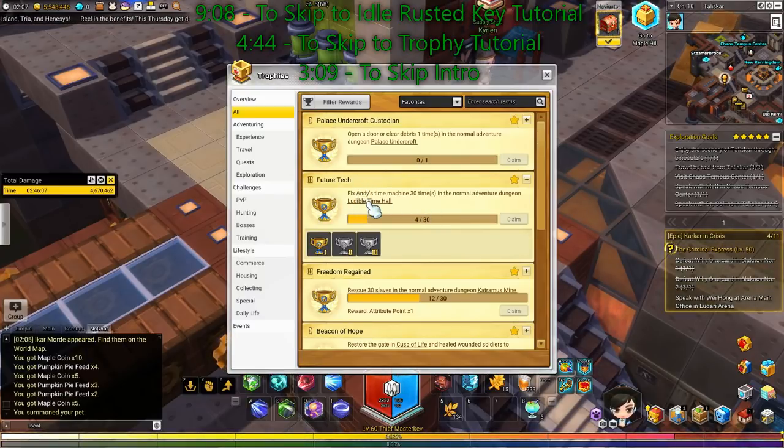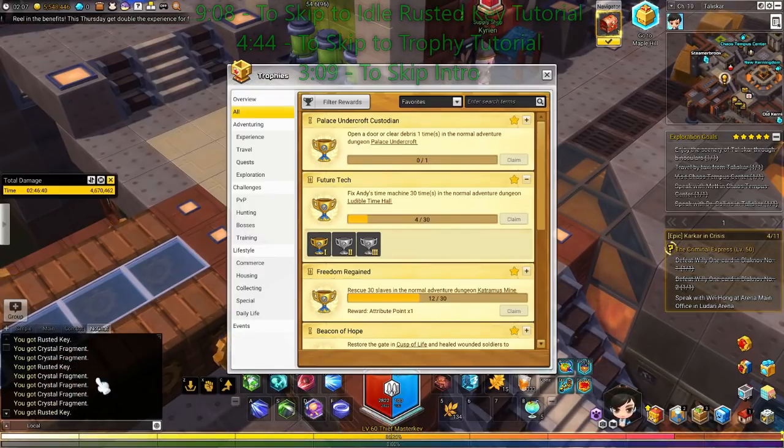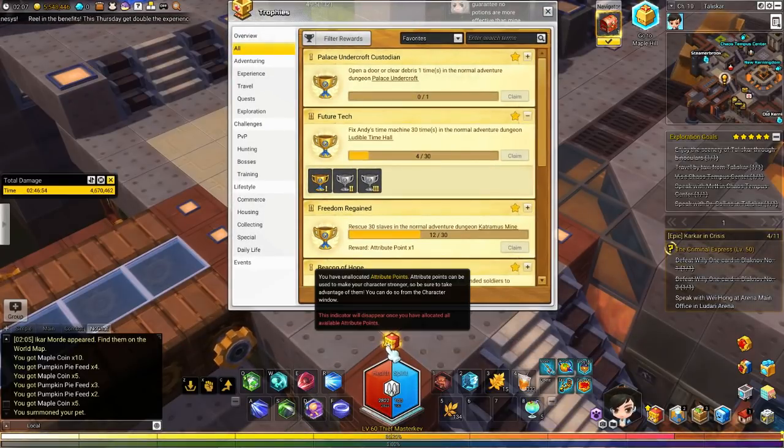I'm not going to say this is the fastest key farm ever, however if you have nothing to do and you want to watch YouTube videos, you can idly farm about two to three keys every 10 minutes without even trying — just sit AFK, come back, repeat. You also farm crystal fragments. I got three rusted keys and six crystal fragments off about 10 to 15 minutes. This also lets you get a free attribute point, which I have right here but I'm not spending it until the video is over.